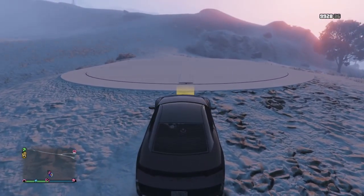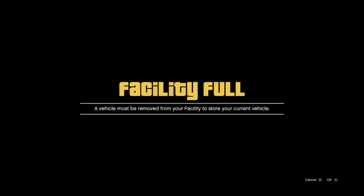Now that we're ready to go, my facility is full and my friend's ready to give me a car. I'm going to drive my random RH8 from any garage over to my facility, and since it's full I'm going to get the 'facility is fuller' alert. This is what you want — so now you just sit here.